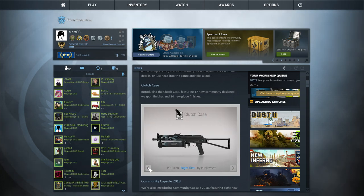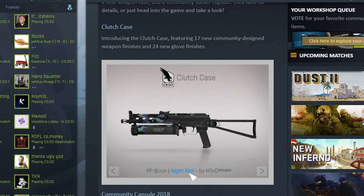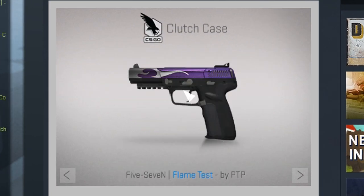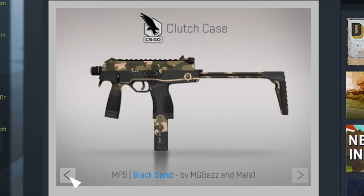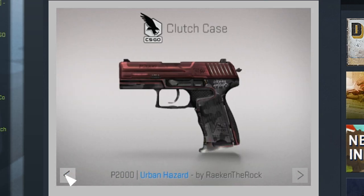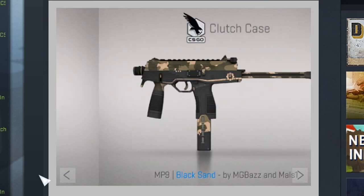They dropped a bunch of new weapons in the game and also some gloves. Starting off with the Night Riot — I don't think it's that great of a skin. Then you have the Five-Seven over here which is a purple skin, and purple is my favorite color so I'll definitely need this in my collection. Next up we have the Black Sand, also not that cool of a skin. We have the Urban Hazard which kind of looks like the P2K Red Cam, so I don't know why they included it in this case.